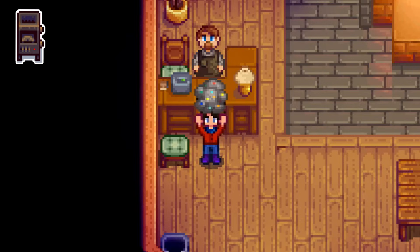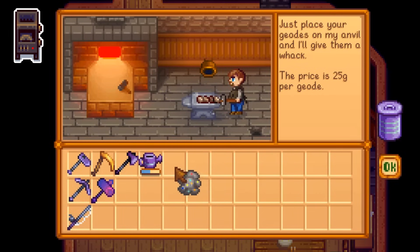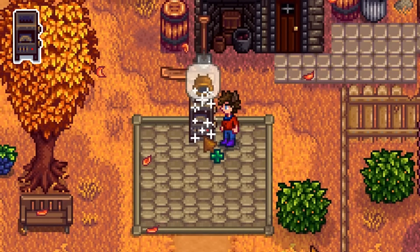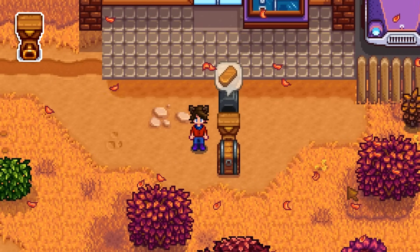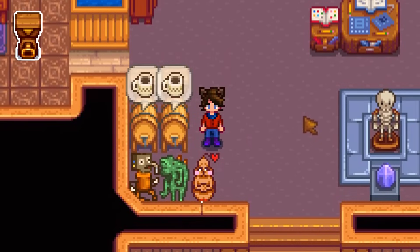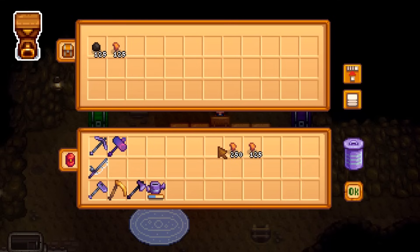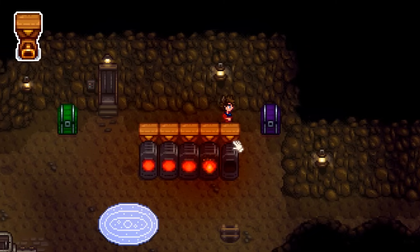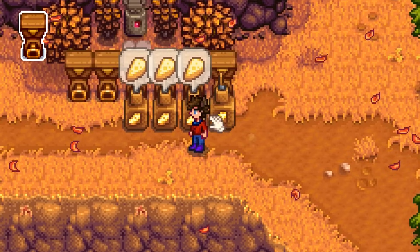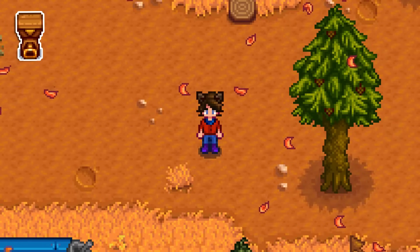You can essentially duplicate any item you get from a geode at Clint's by opening up the same type of geode in a geode crusher immediately after. Hoppers don't work like the ones in Minecraft, but here are a few fun uses: you can make a poor man's coffee machine by filling them with coffee beans and setting them up next to a keg. You can make the process of making bars easier if you have a ton of resources. You can line them alongside areas you walk by a lot to automatically work through a whole backlog of milk.